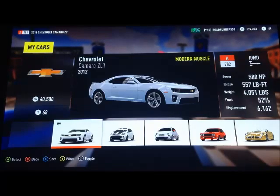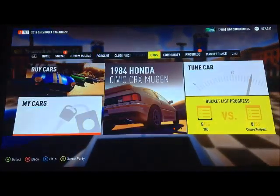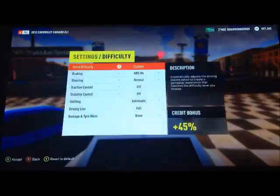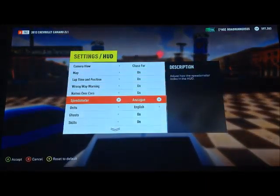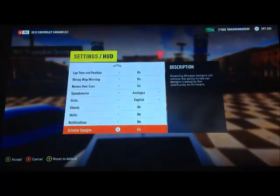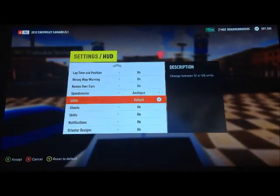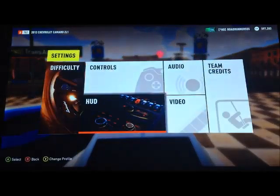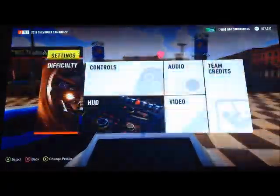Mine weighs a whopping 1,807 kilograms — well, pounds actually. That's unfortunate because mine is in pounds. How come all my cars are in pounds? I think it's pounds. Probably under HUD I've got the wrong thing set. My units are English. Mine aren't — I think mine may be set to American. I'll just change mine to American now.